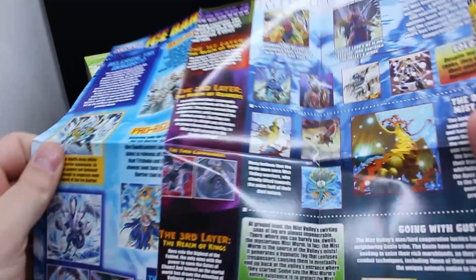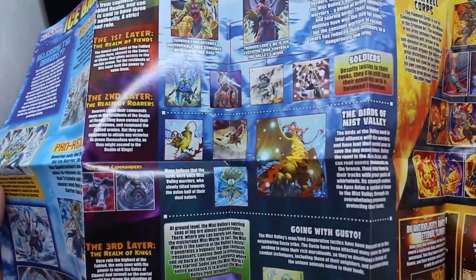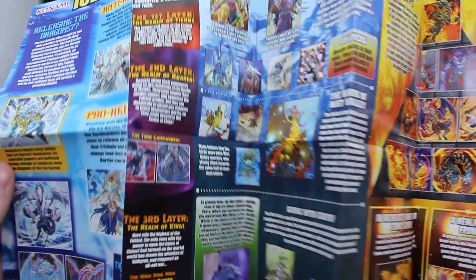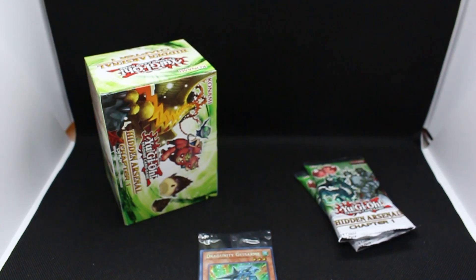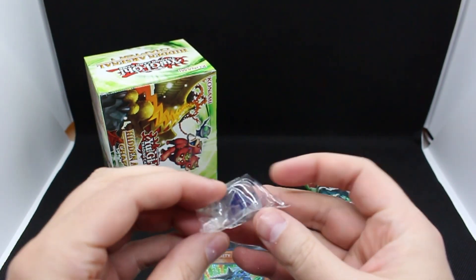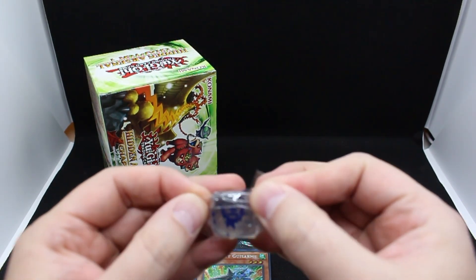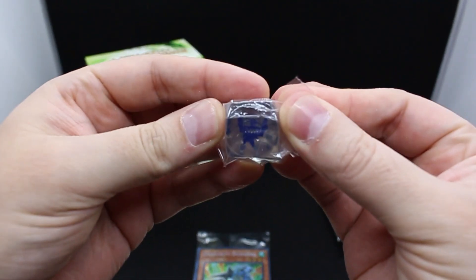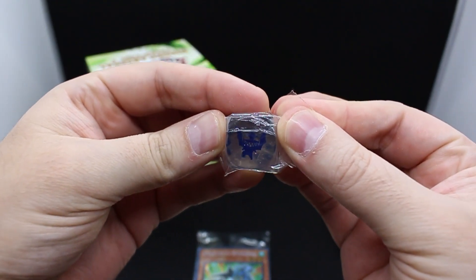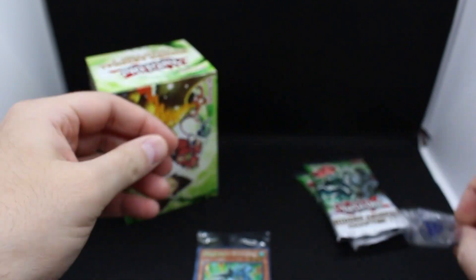Wow, look at this — is this supposed to be a playmat? Not much of a playmat, just kind of like instructions I guess. Here's our two packs, and our funky dice. Look — it is the Sableye guy! It's a little hard to see on camera. I'm serious, it looks like a Pokémon.